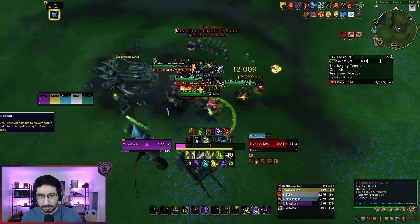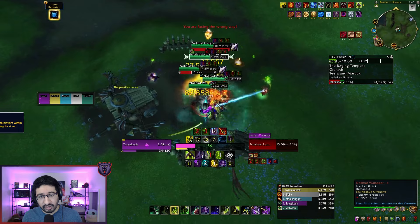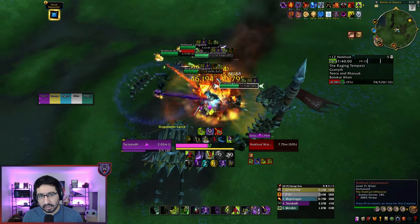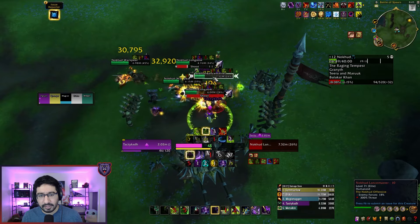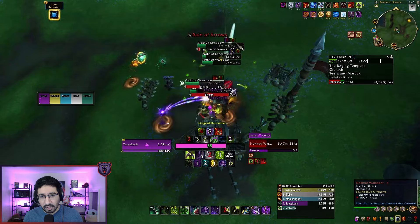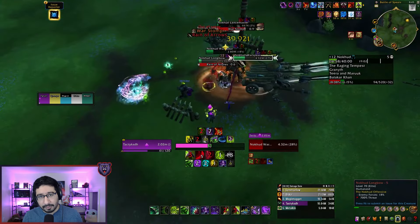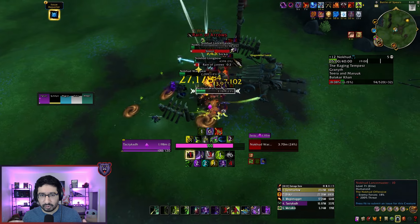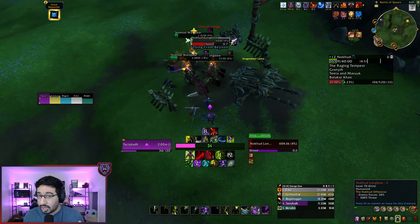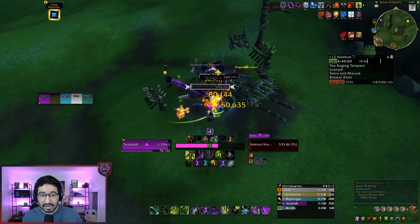The Nokud Lancemasters are a big lieutenant mob with Cleaving Strikes, so they will constantly have their autos cleaving — tanks, make sure these guys are faced away. They also have an important kick in Disruptive Shouts, so make sure that gets interrupted, and note that the Plane Stompers in this area also have that same interrupt. Nokud Warspears put out a lot of damage with Swift Stab, which always targets the furthest available player, so you can bait who this goes on. It's a physical hit and stacking bleed, and you can stop this ability mid-charge using AoE CC or ranged single target CC.